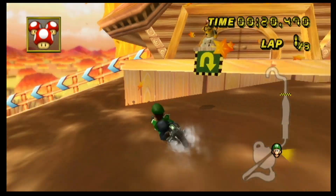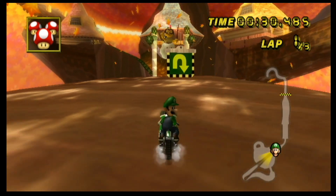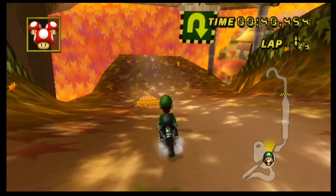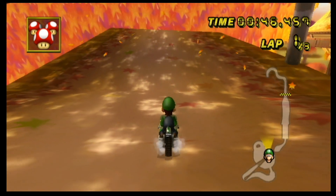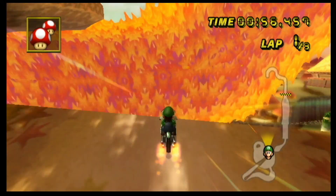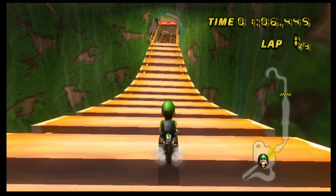I'm surprised I managed to make it up here in one go. But now I'm stuck. You can't get back up there, and back down there is the main track. Although it could literally just be as simple as this — and yeah, no. We've just technically skipped the whole track. So now the main problem is getting all the way back down to that cannon. I guess the only thing we can really do is use a mushroom to jump off here. Let's see how it goes. I fell down too far. We've respawned back up here.